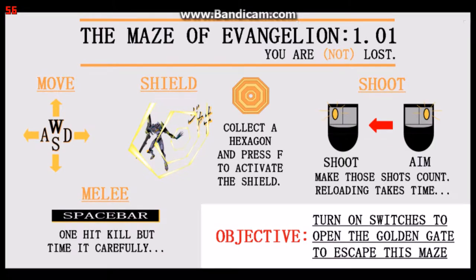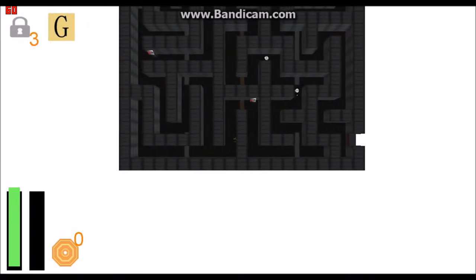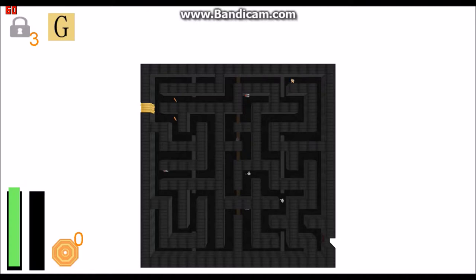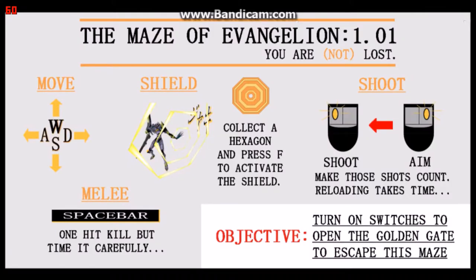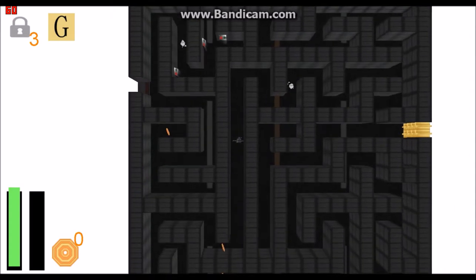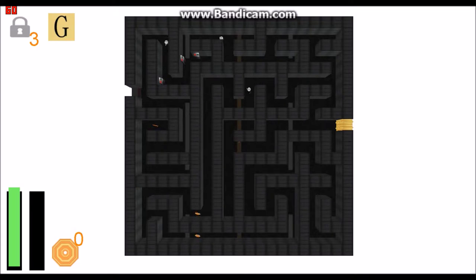So let's see this in action. This is one example of one of the many different maze layouts that's generated. You guys might want to print screen this layout so you can compare it with the next layout. Also, take note of the positions of patrolling enemies, the golden gate, and the orange shield pickups. If you compare the layout of the two mazes, they're different. You can find out how I implemented this procedural maze generation feature by reading my report that I've linked in the description below.